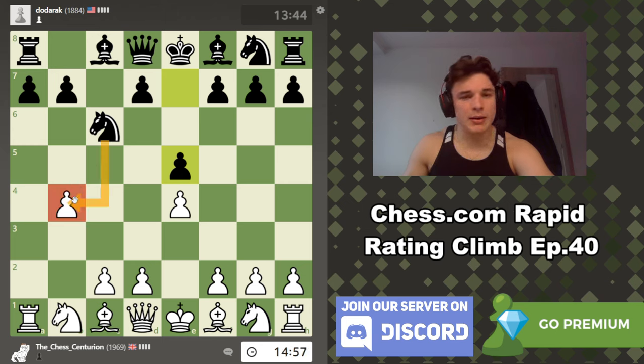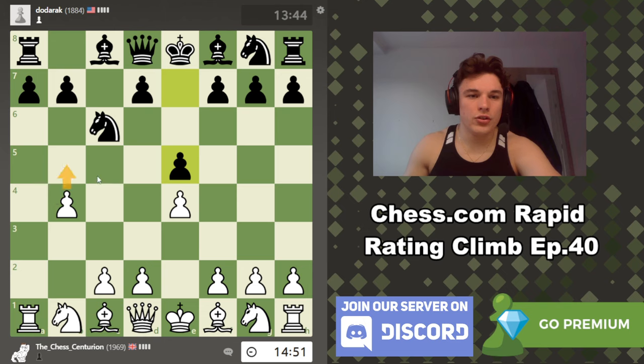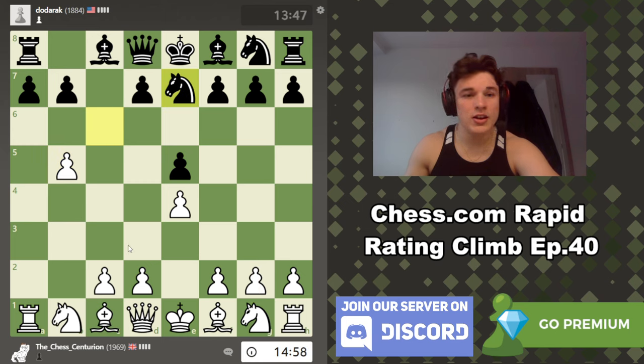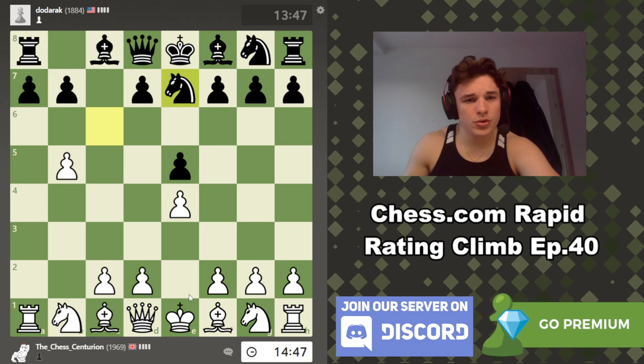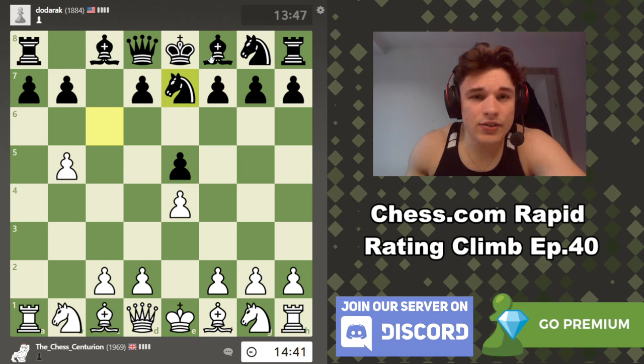Our opponent doesn't accept the sacrifice and plays E5, which kind of forces us to go B5. If we continue offering the pawn with a move like Knight F3 and he then takes, C3, knight retreats, D4 isn't as effective because he can trade pawns since he has a pawn on E5. So you've still got to remain accurate. He plays Knight C to E7, blocking a lot of his development. I'm assuming he wants to put his knight on G6 to defend E5 if we go Knight F3.